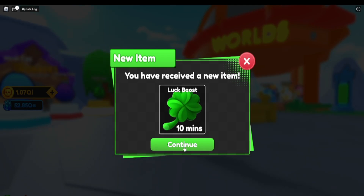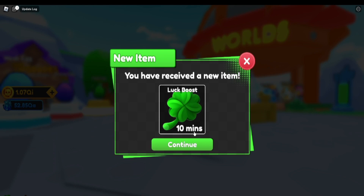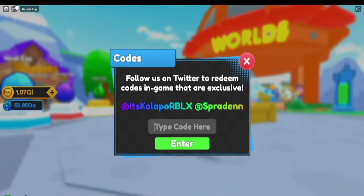'Celestial' is a luck boost for 10 minutes. And then the last one is 'feeling lucky,' which also gives a luck boost for 10 minutes. So those are all the working codes right now.